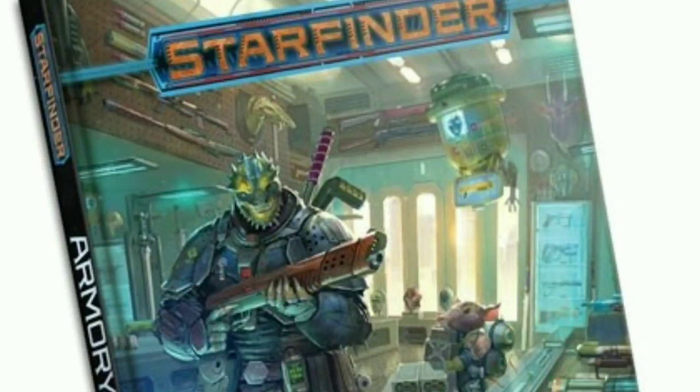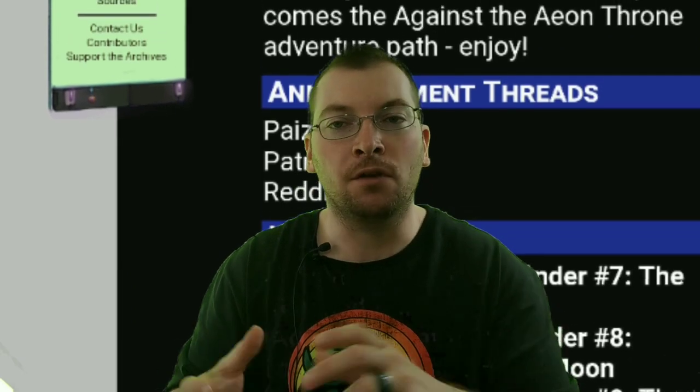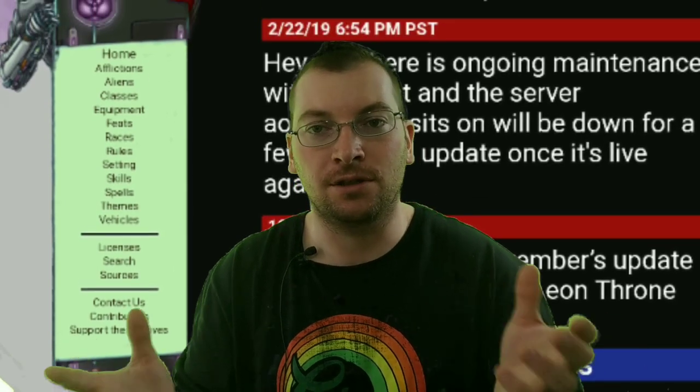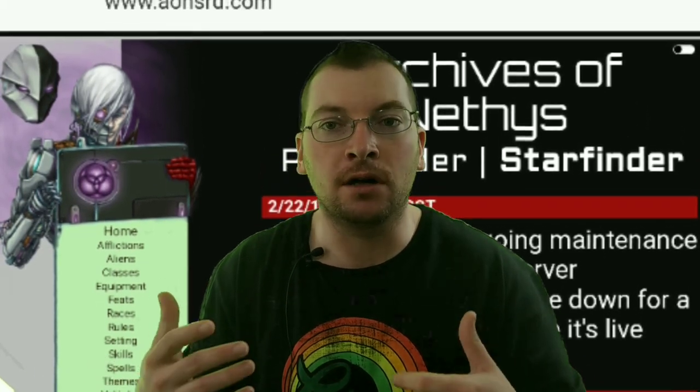One of the first things to notice as you're reading through is that it will talk about sources from the Starfinder Armory or the Pact Worlds book. I don't own the Starfinder Armory yet, so this was a concern for me. One of the first treasures the party finds is a radiation scanner that's in the Starfinder Armory. However, after digging through further, you can go to the SFSRD — the official Starfinder SRD from Paizo — and find it there. I typically use Starjammer, so it wasn't right there; I had to do a little bit of searching.